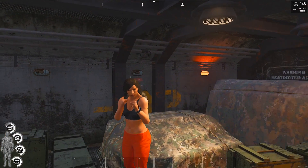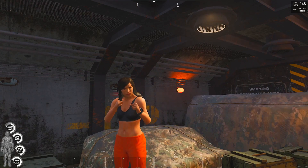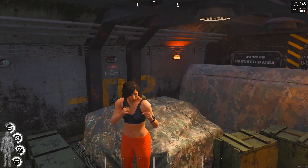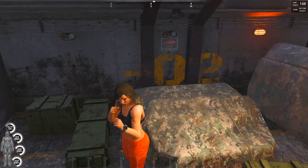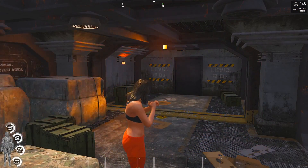Hey everybody, welcome to My Usual Me and welcome back to Scum. We're inside this bunker from last time. We left you on a cliffhanger — how am I going to get out of it? Hopefully we get geared up enough that I can get out of here with enough gear to survive. A bulletproof vest and a helmet would be amazing. We'll see what we got inside of here.